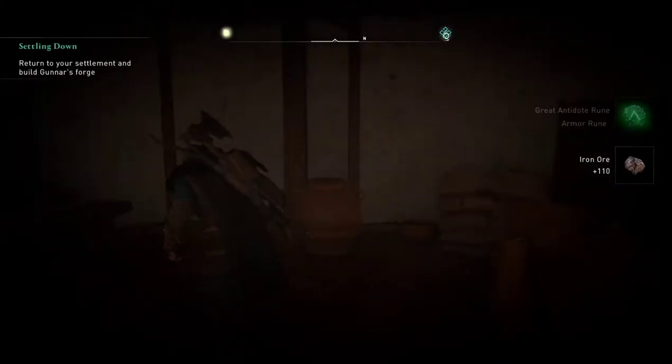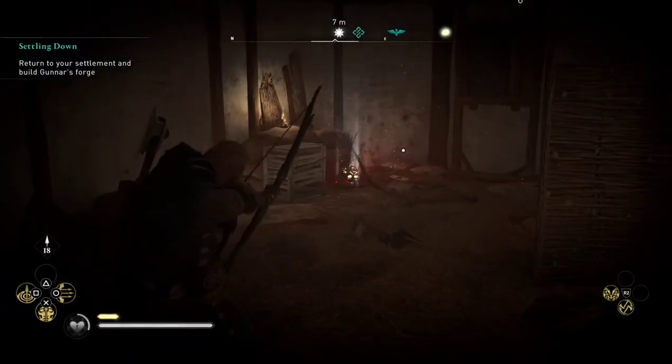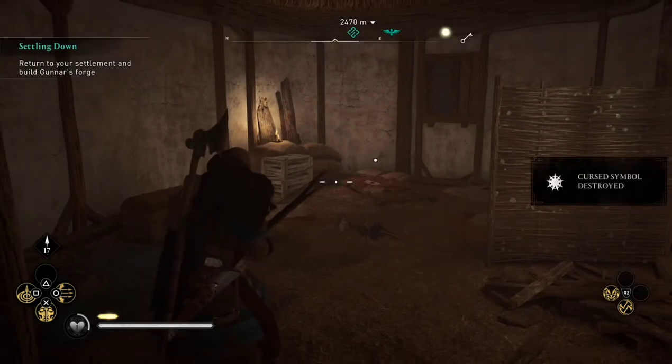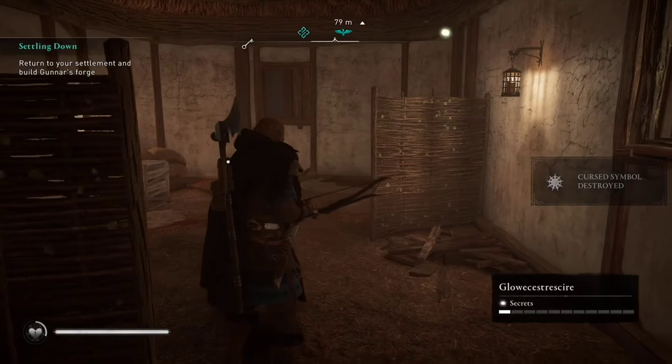Finally, I figured out that you have to shoot this orb toward the back of the house. And once that is done, the curse is removed.